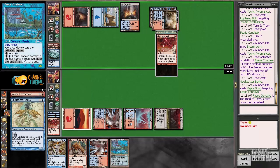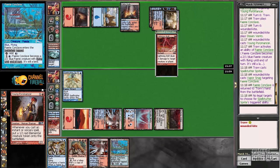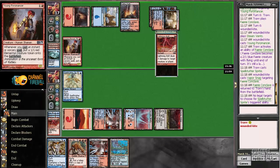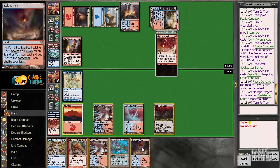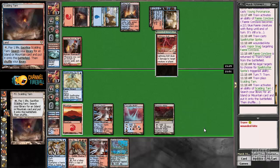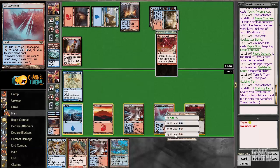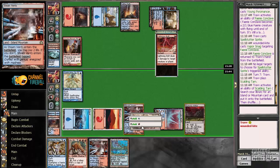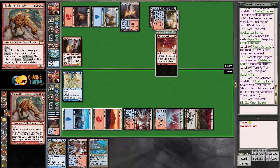Vapor Snag — that's definitely annoying. However, we can get Kiki down and then we have our Sprite potentially protected. Using Scalding Tarn seems smart — might as well save life. Cascade can hook us up with the mana, and then we have a Kiki in play.